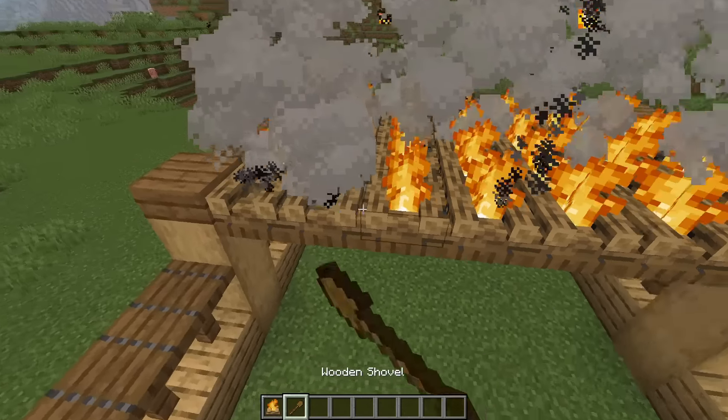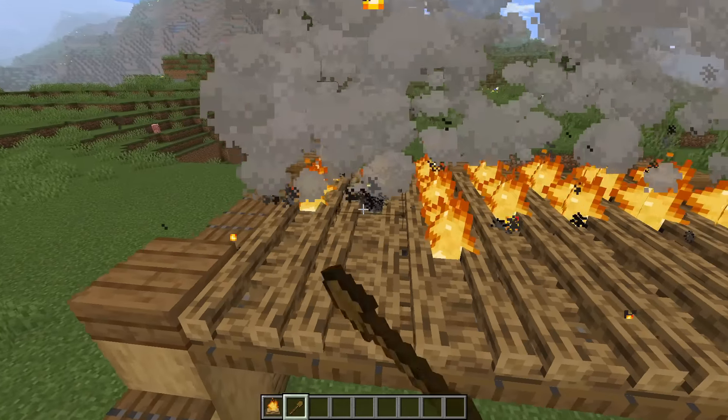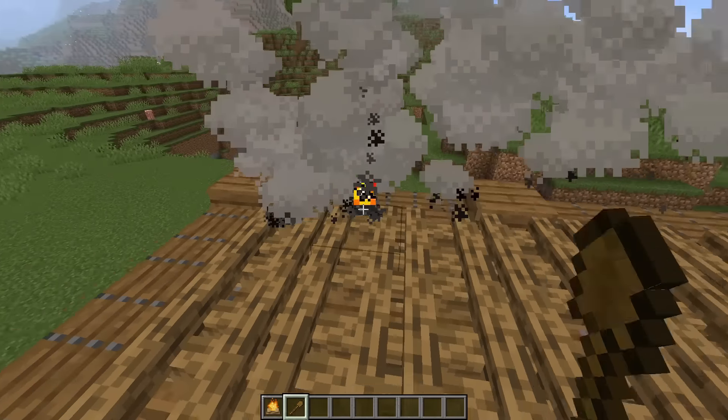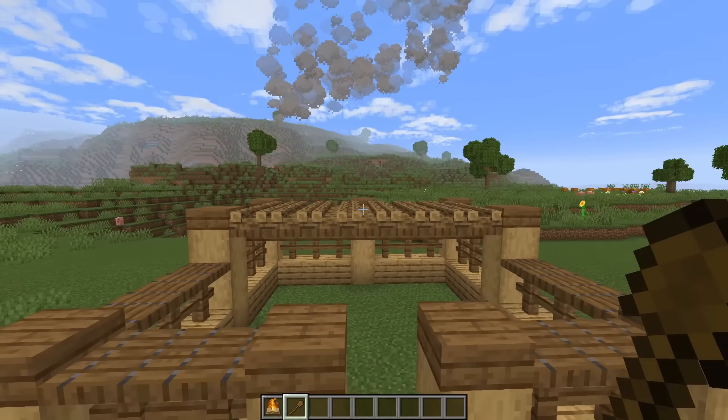So we can just get our wooden shovel — or any shovel for that matter — and you just want to right click to extinguish all of those fires to get a nice wooden roof that I think looks pretty good.